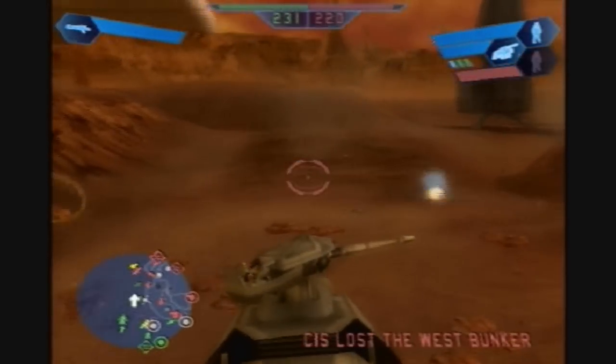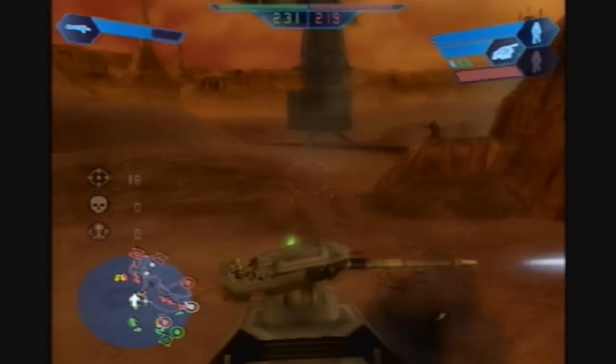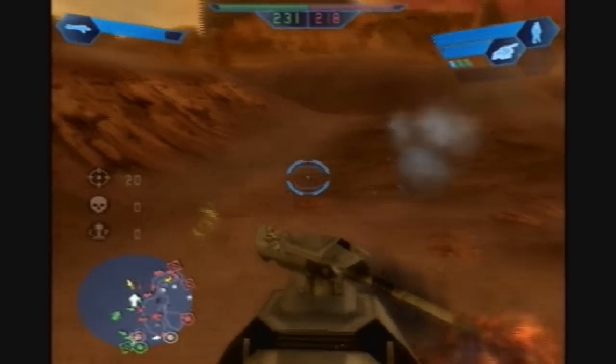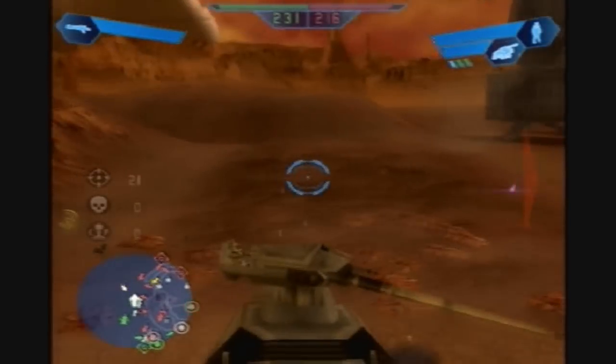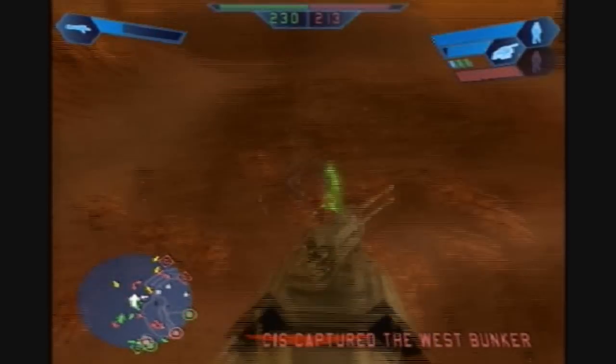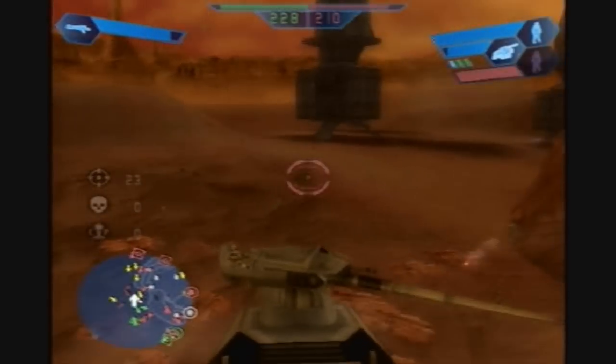I like the detail they put into this battle — you can see the Trade Federation ship in the background. I think it's called an acclimator cruiser, used by the Republic during the early stages of the Clone Wars. So we're moving up on to the Techno Union ships.